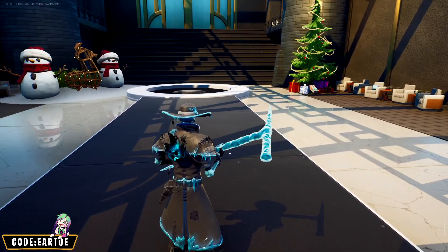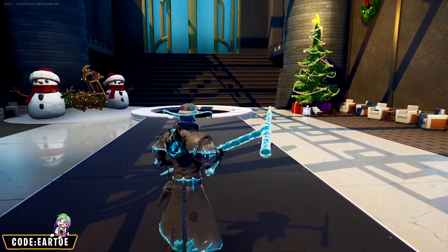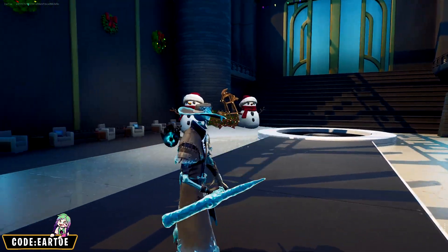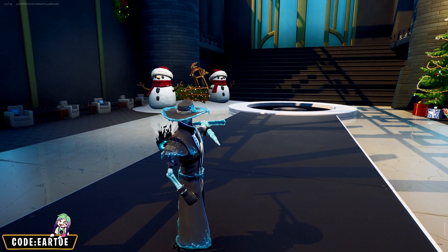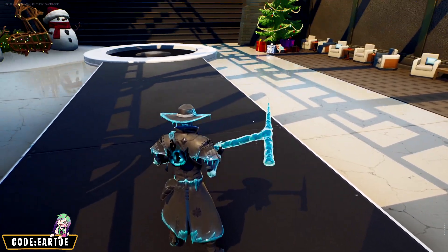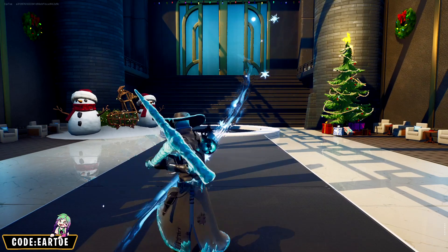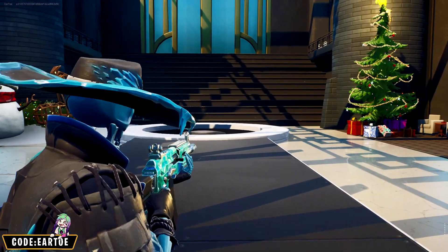Combo number two — we're going to stick with the frozen theme, and I do love this backbling. The color scheme is very much there and I like the aggressive vibes it has, so I think it matches well with the outfit. A little bonus here is the fact that you can actually recreate this combo right now — the pickaxe is in the shop, and the backbling belongs to the 49 crew. The skin just came out today.